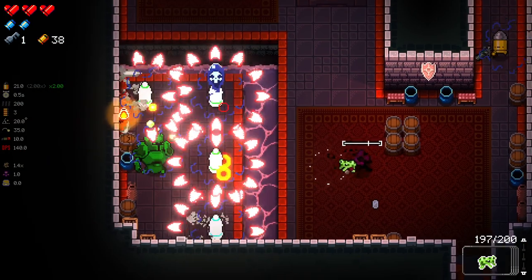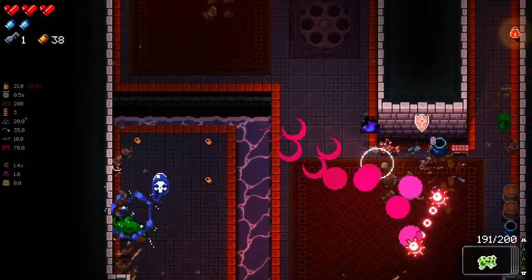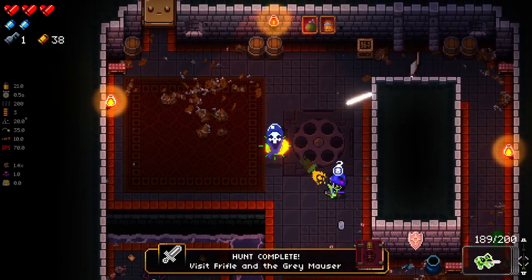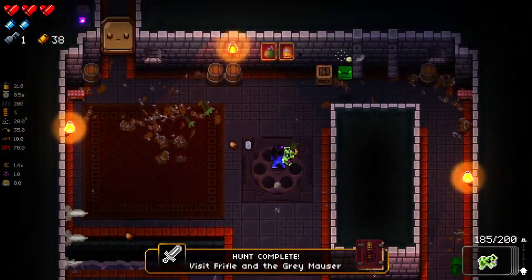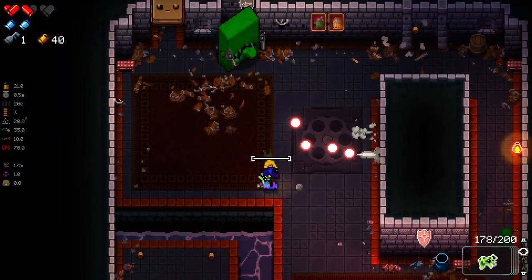Poison Frog is real good — an item I hold near and dear to my heart. Very, very strong, especially for the early game. My god, how have I not been hit yet? Also, I've completed a hunt, apparently. Nice. Oh, bugger — I think he hit me with a jammed shot as well.